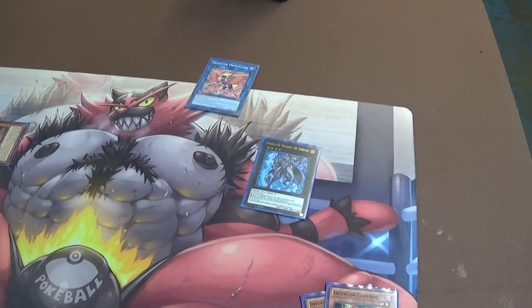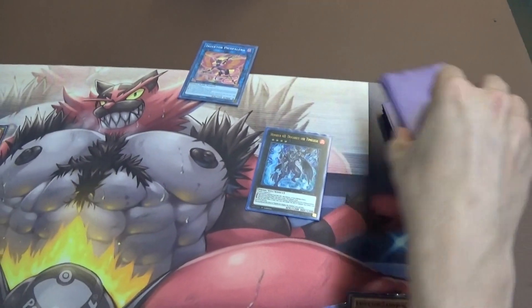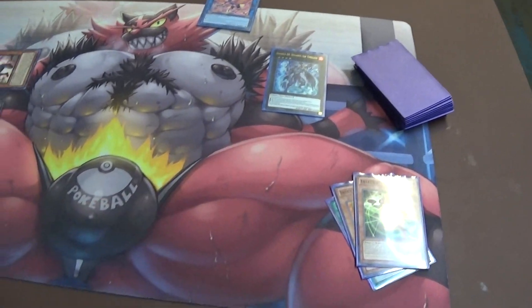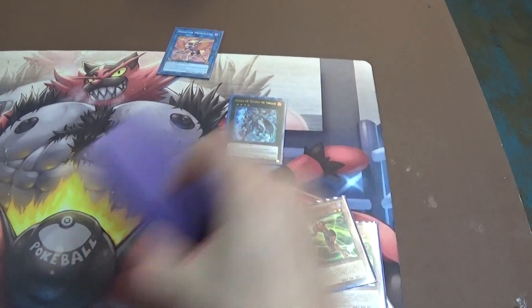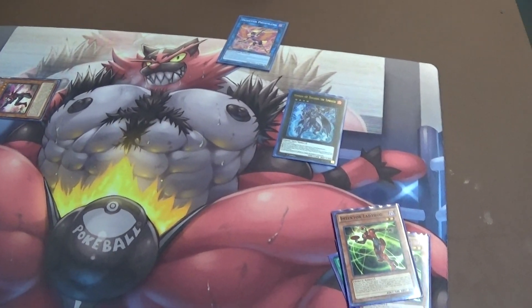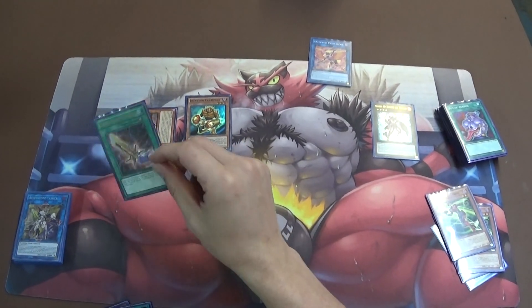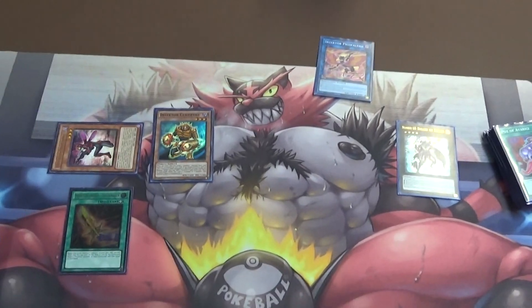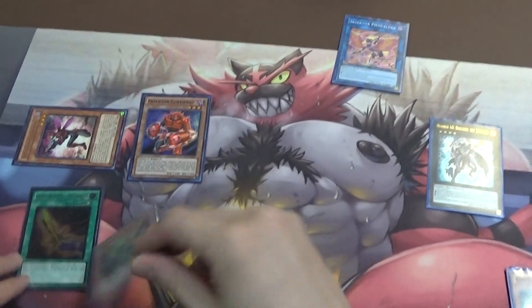And if you happen to draw a Centipede off of this, it's unfortunate — and it can happen. From there we're going to go ahead and just reset the combo. We're going to make that a level 4, summon Centipede, summon Centipede, and then Zeta Hawk or Zec Calibur. Centipede equips the Hornet, and we're going to go ahead and pop it again.